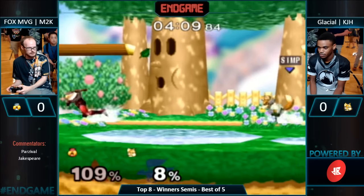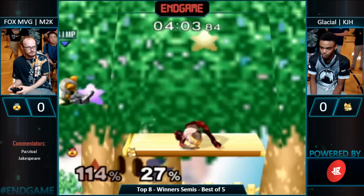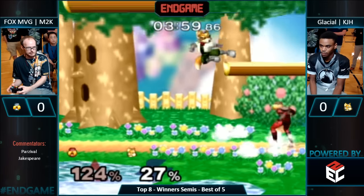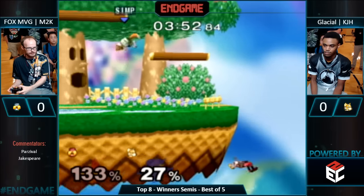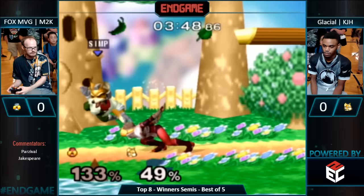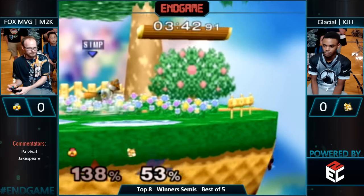That Tekken play is super good by KJH because M2K was expecting him to roll either way, and he shined him out of his dash. Run-up grab — oh, great get-up attack. You went the wrong way — you've got to believe in yourself. Great air dodge — beautiful air dodge. Mew2King so comfortable in the corner. KJH back up — here comes the dash attack. Great SDI up to avoid the reset — so good. KJH back in center stage.